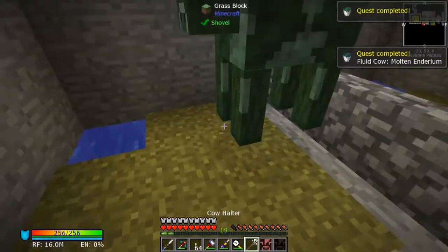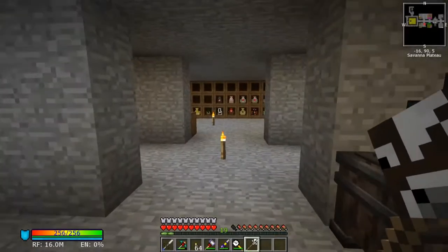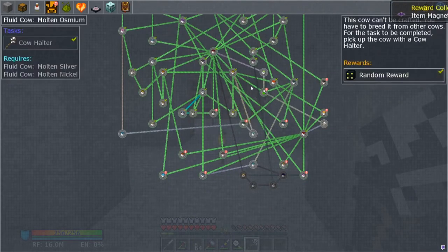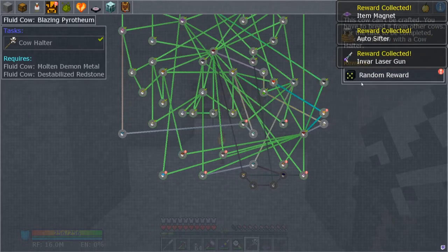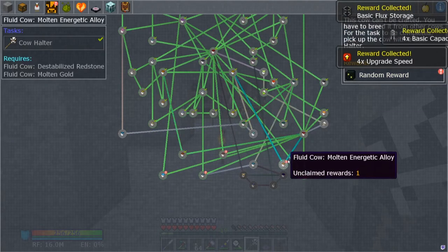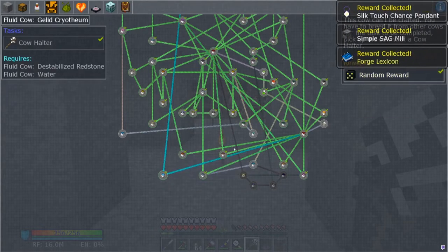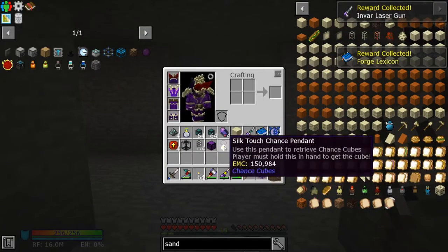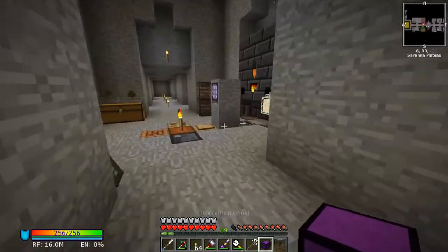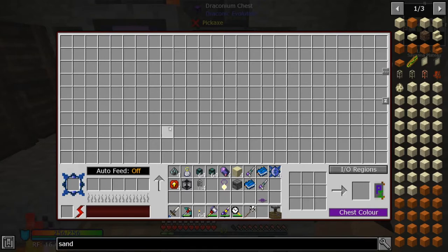All our quests should be grabbed with our cows. We've got a lot of them! Running through quickly collecting rewards - we got a laser! I really do love the lasers, they're so overpowered. I've got a silk touch pendant - quite cool. Draconium chest - I like these chests, I'm gonna place it down. It's a big chest and you can also smelt with it.